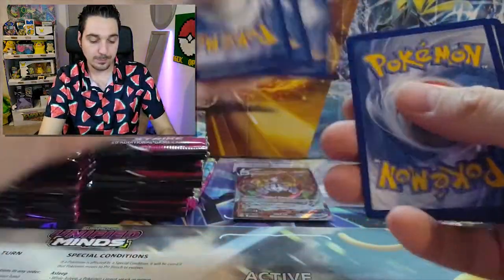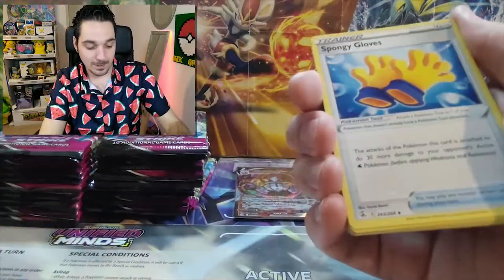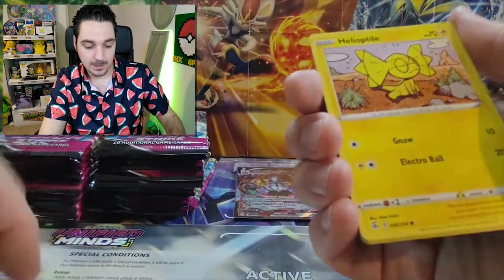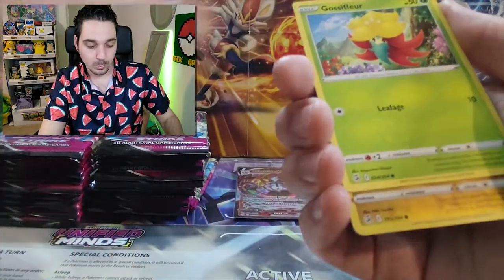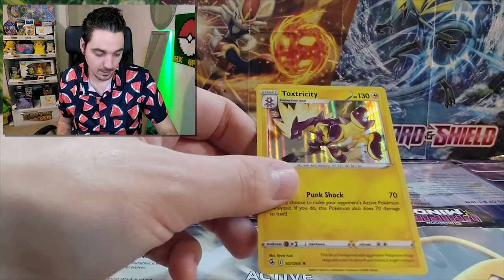One, two, three, four. Fighting. Quick Balls. Sponge? Gloves? Meowth. Marill. Wooloo. Gossifleur. Goomy. And a Toxtricity, holographic. On to the next one, we'll speed up a bit.